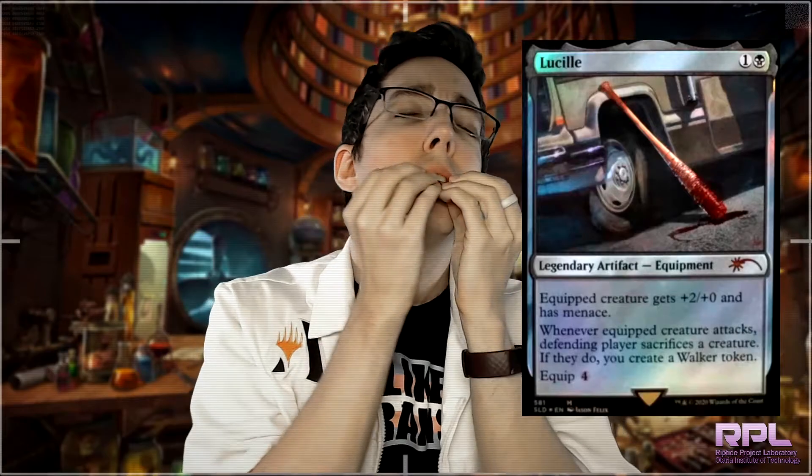Equip four, so a little bit difficult to get on the creature, but it gives it Menace. It lets you create a bunch of zombies for the deck if you really want to have zombies in that deck, so other decks that really want to have zombies in Commander are really going to want this card. The design is absolutely chef's kiss, because it does exactly what you think it does. You bash somebody's head in with the equipment when you attack, not when you block, and then of course you create a Walker Token.